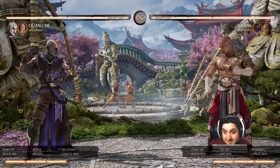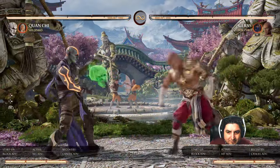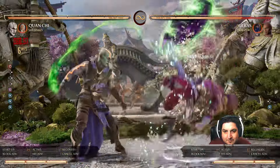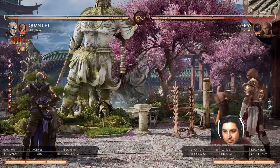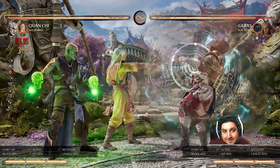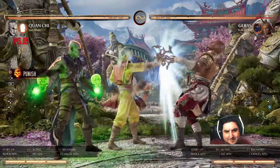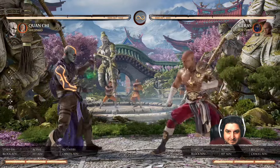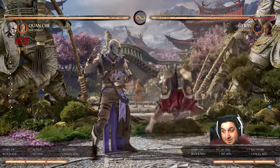The second aspect is we actually have a decent punish for the overhead, which is our standing four into Shujinko, into freeze, into whatever combo you want to do from there. This one did 404 damage. So 400 damage just because Geras decided to use the overhead. It is a little bit spacing dependent — you can punish it at all ranges, but sometimes you have to do a little dash in and dash cancel into the forward four, which can be tricky. But having that huge of a punish off his overhead at any range is pretty freaking cool.